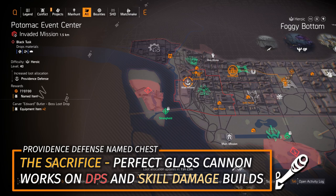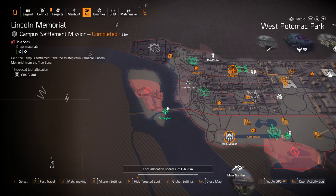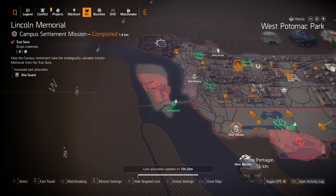At Providence Defense at Potomac Event Center, you can farm the Sacrifice with Perfect Glass Cannon, which amplifies all damage you do by 30% but all damage against you by 60% — great on skill damage or DPS builds. Anyone looking for the Elegear shield should definitely farm Lincoln Memorial today; it's my favorite mission to farm in this game.